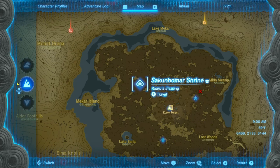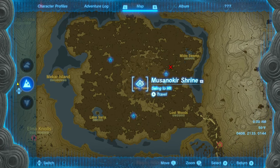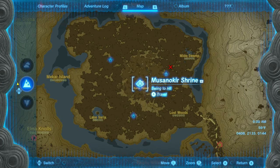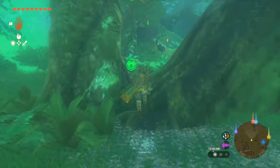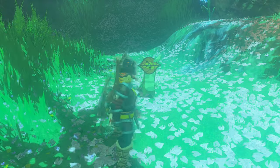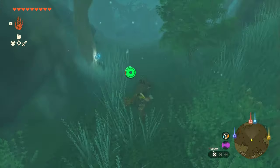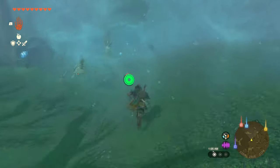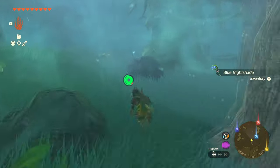The last shrine we're covering today is the Sakun Bomar Shrine, which is going to be northwest from the Korok Forest and the Musan no Kir Shrine — that's our starting point. Pass by Hetsu, go behind him, and you'll see a log and a Korok. The Korok tells you about a shrine that looks like the one in the middle of Korok Forest. Go down the path — very easy, though you'll have to fight a bunch of monsters, but you can skip them to make it quicker.